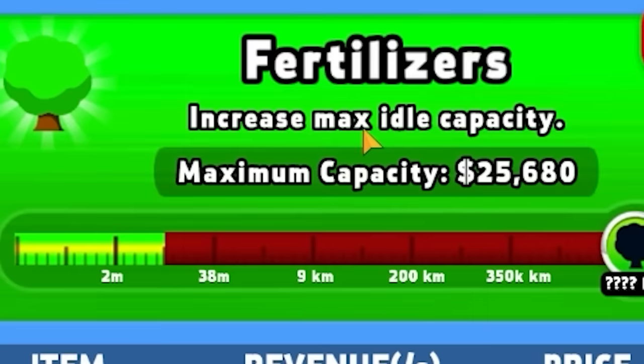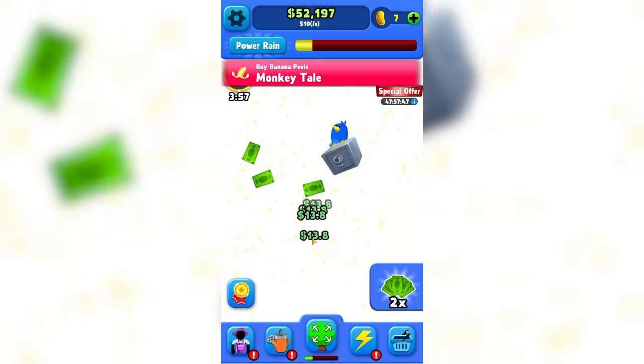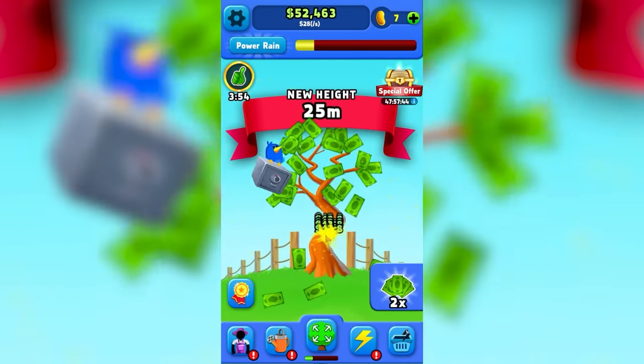Banana peels — yeah, that moved the fertilizer. Oh, it's the idle capacity, I get it. I don't do anything idly in clicker games — I click for myself. New height: 25 meters. Look at it grow.